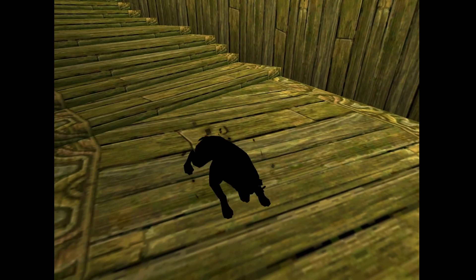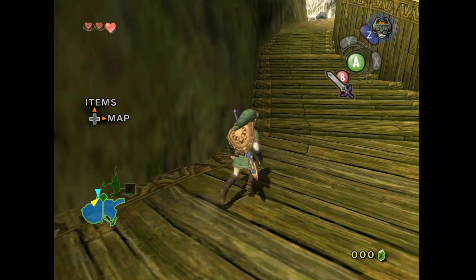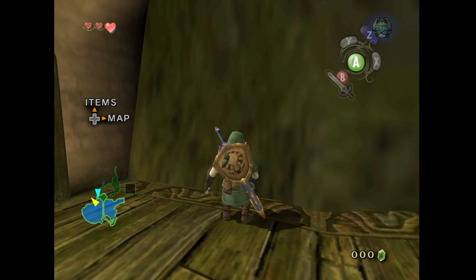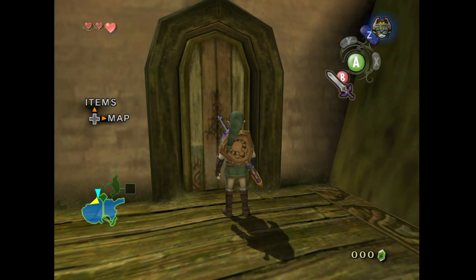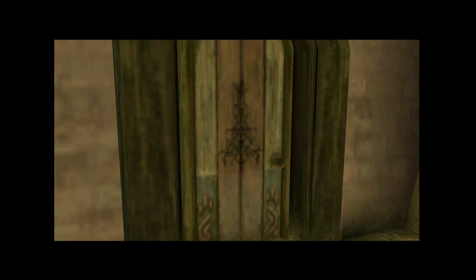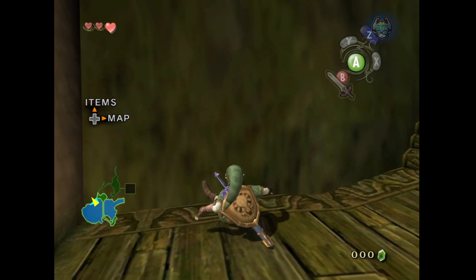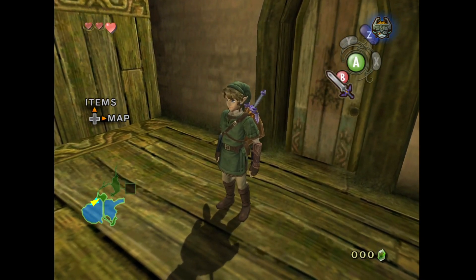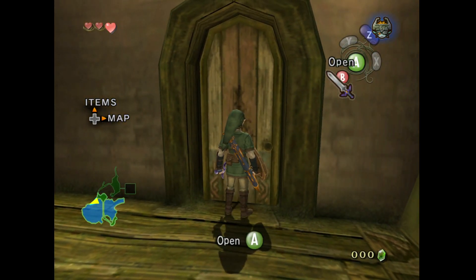Now we want to transform back to human form, and for that we need to use another glitch. Right now we can't run upwards, but with this glitch we can. Because of map glitch, we can walk into this door, but map glitch disables loading zones, so this doesn't work normally. We need to pull out our sword and go through the door while holding it out.